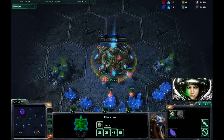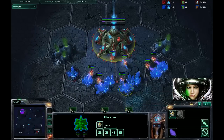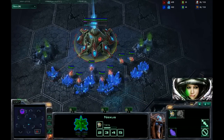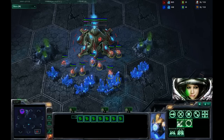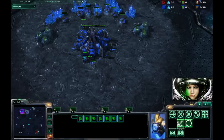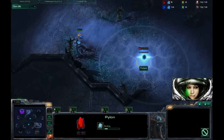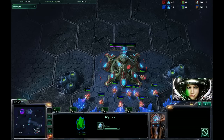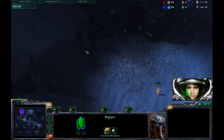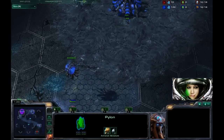We're going to run through this on two-time speed — you'll still get the gist of it. As in our last build, you're mining first. That's always a good idea; very important to get those probes out. This all-in is a little bit harder to hide since the Overlord buff, but you can still hide it pretty well.